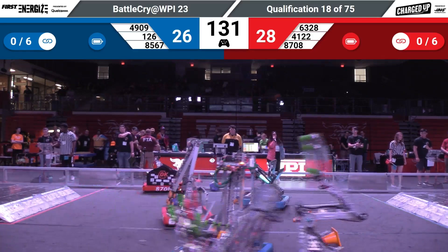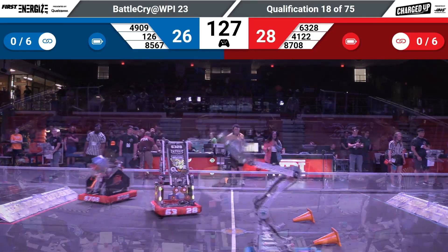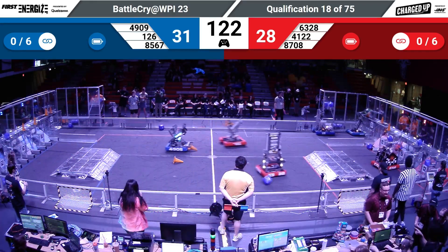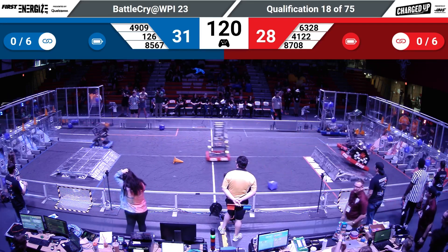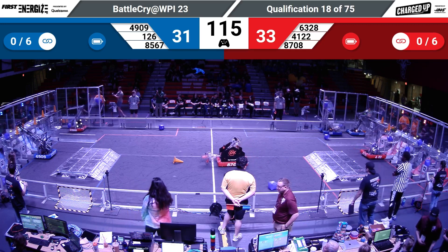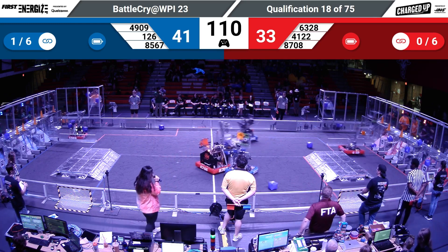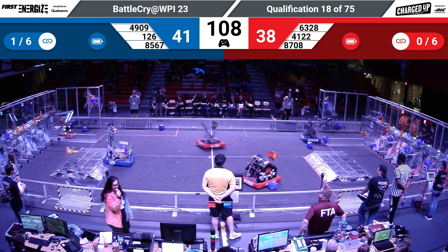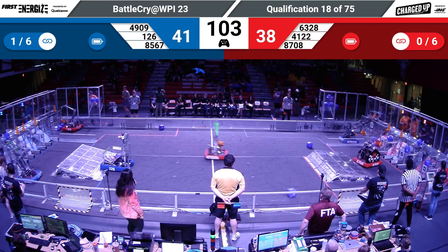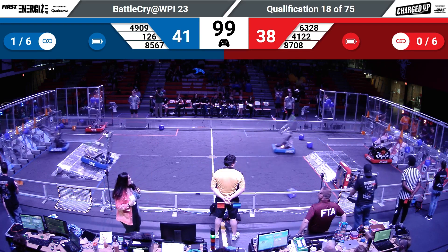Big scramble to the middle of the field, robots coming alive to grab these neutral zone game pieces. 49-09 quick to the jump grabbing another cone, stretching and reaching all the way up to the top to drop it off safely. Opponents 87-08 looking to do the same for the red alliance. 41-22 off single bots, very very close to completing another link for that red alliance, dropping off another cone — it's cone city for the red alliance.